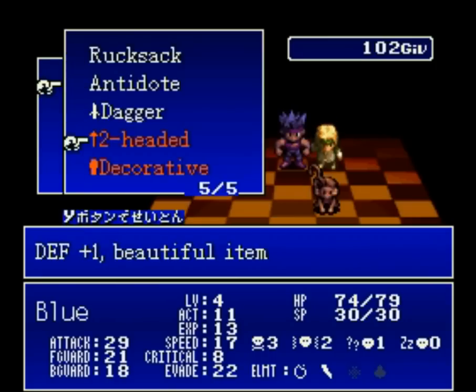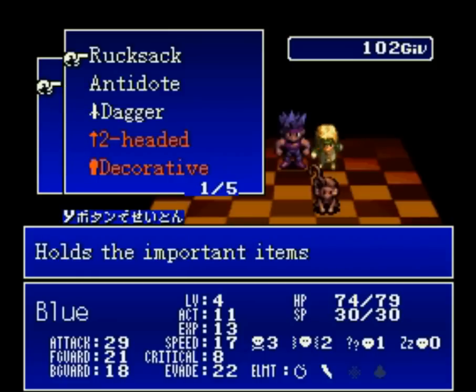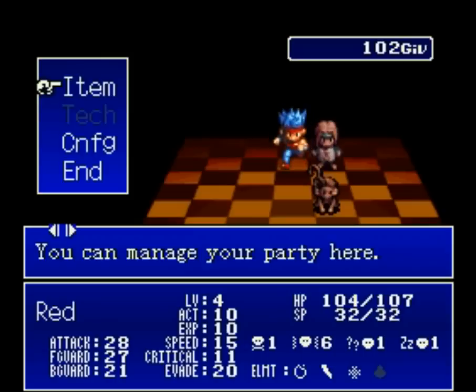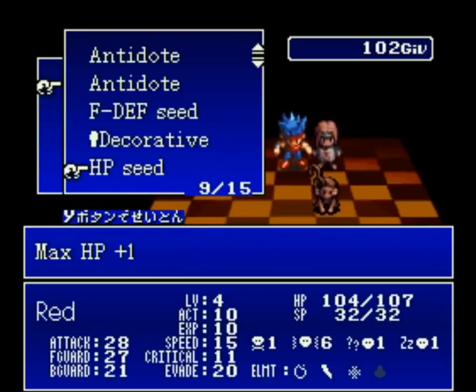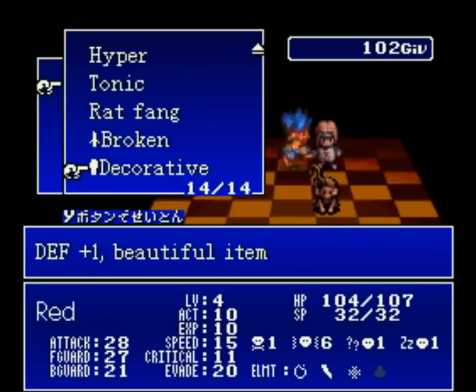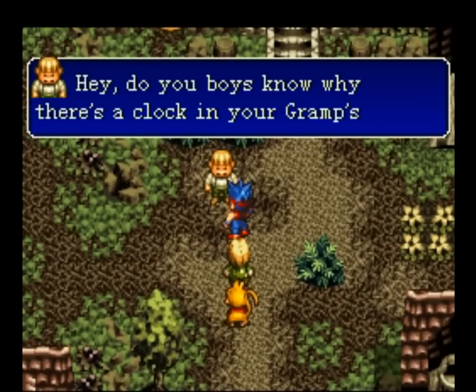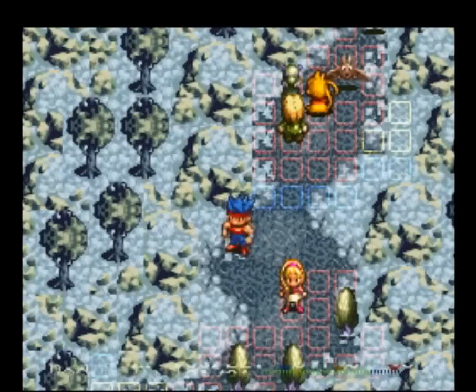The only glaring flaw with Treasure Hunter G is that the menu and item system are really outdated. You can't tell on the surface if a weapon or armor is an upgrade over what you already have, which is a pain. Also, you have to hand each item to individual characters — there isn't just a pool of stuff to pick from. But really, Treasure Hunter G is a fantastic game, thanks to its smooth combat system and especially its strong soundtrack.